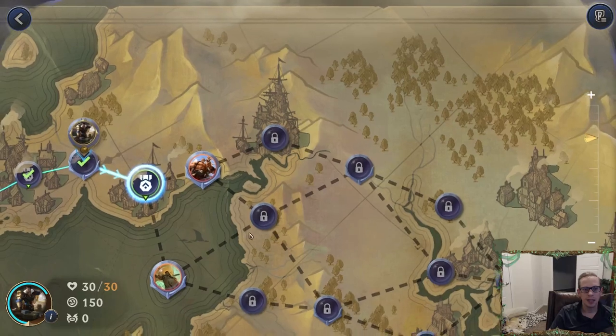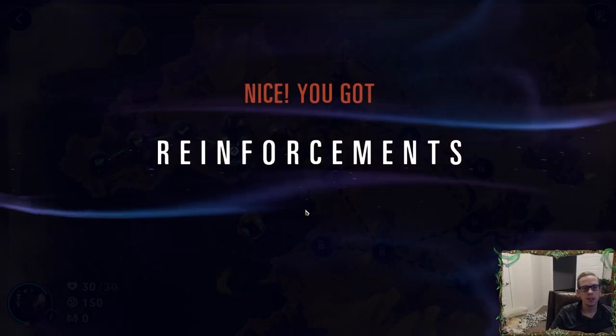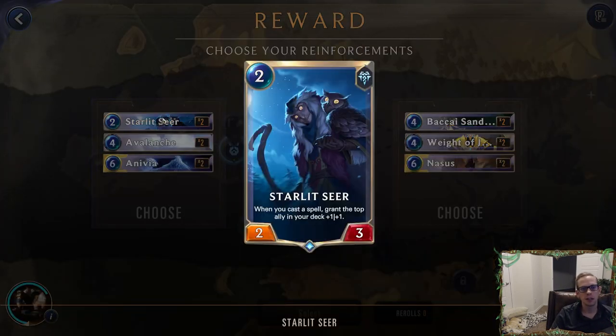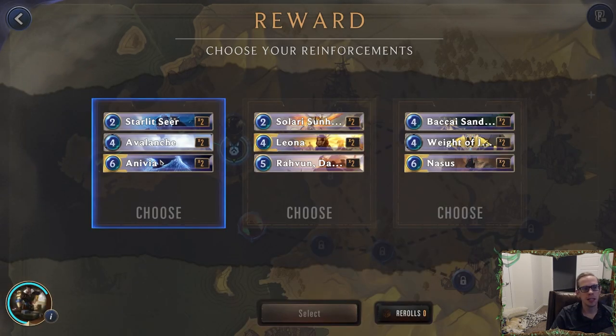We get to travel here first. You can see two spots down the path. I don't have the best cards here, I guess Anivia. These aren't the best ones. Starless here works well with creating a Blade's Edge every round, and also if we play Ballistic Bot we get lots of spells — that's kind of cool. Avalanche Anivia — I guess we can make a control deck.